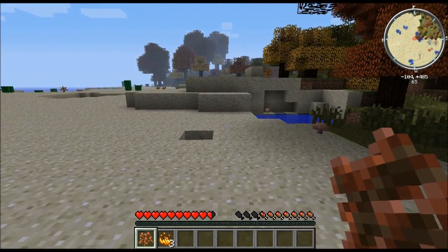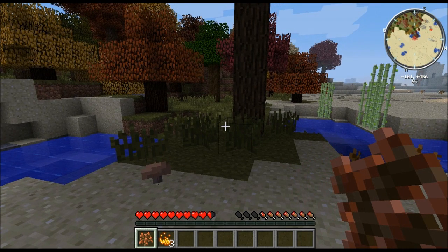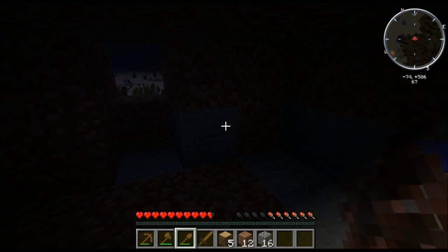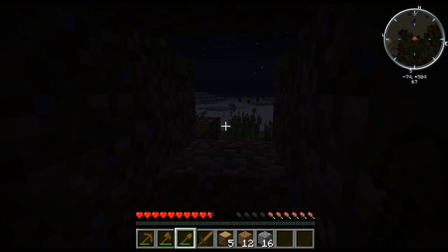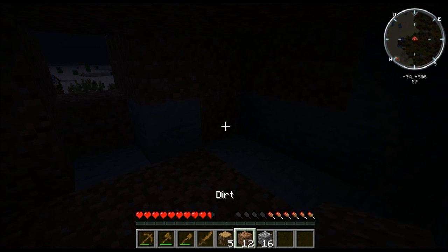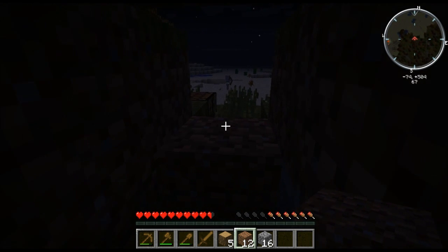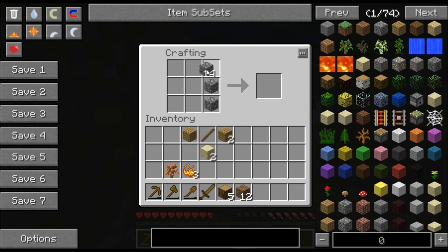I'm going to pause the game and get some wood real fast and build a temporary house. Okay, quick status update — I didn't walk that far and it turned dark on me. I managed to get a little bit of wood and I got a workbench, but it's out there. There's a skeleton out there but I want to make a furnace real quick and then get some charcoal going.